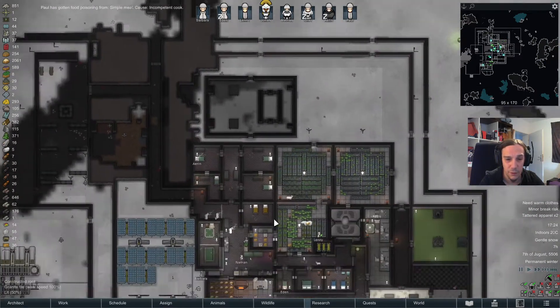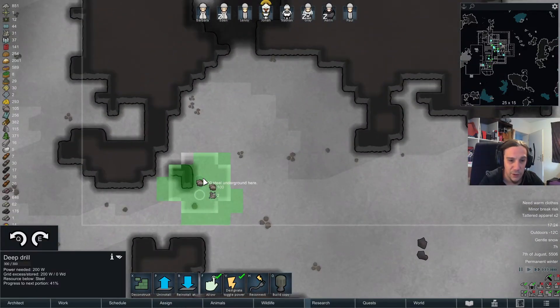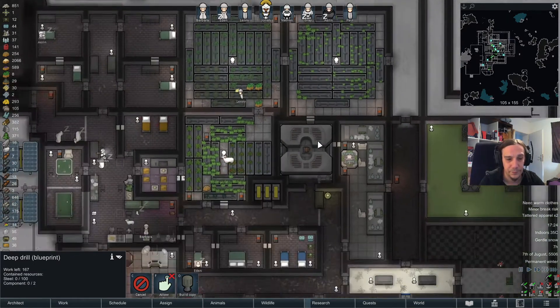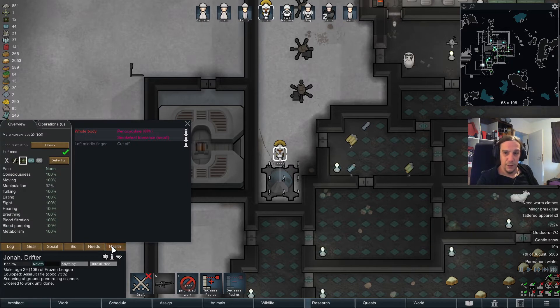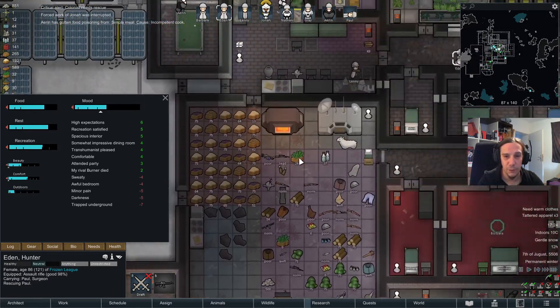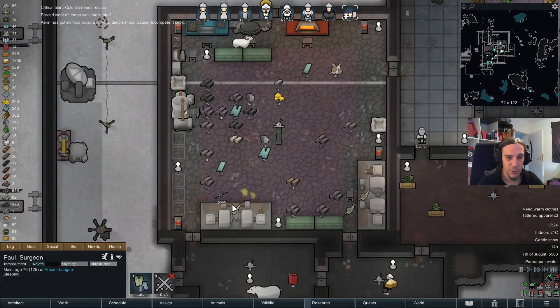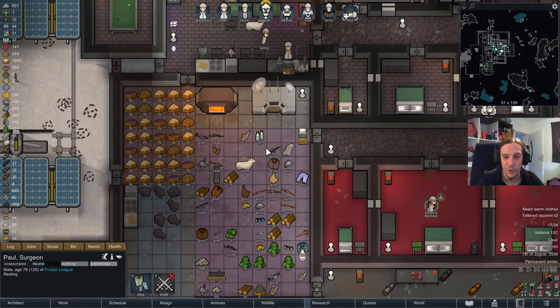There's a steel deposit down there — yay! Let's build a marker to at least mark the deposit, but I don't think this is going to be what I use. It's not really further away than the location I'm using right now. Colonist needs rescue — alright. I gotta remember that Paul needs to re-equip his rifle. That's how Paul lost his rifle the other day.